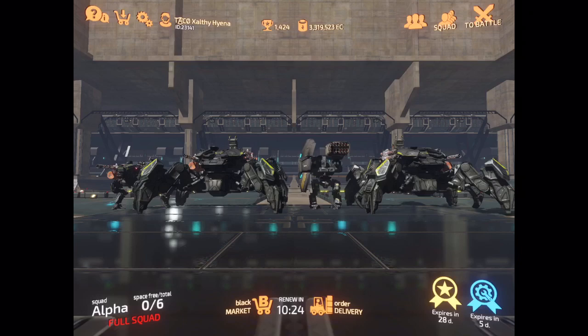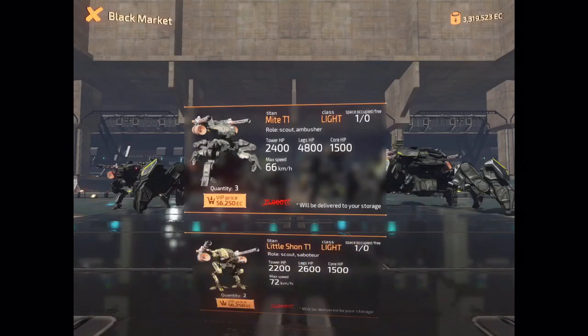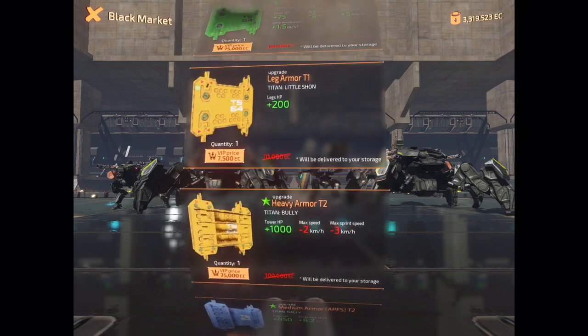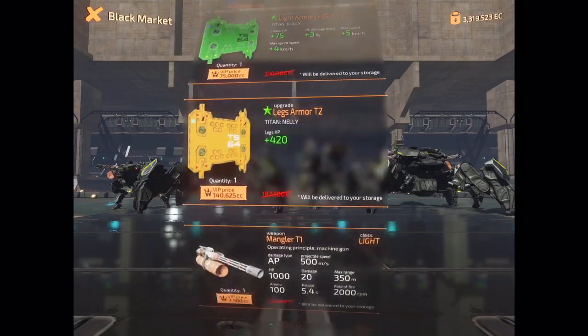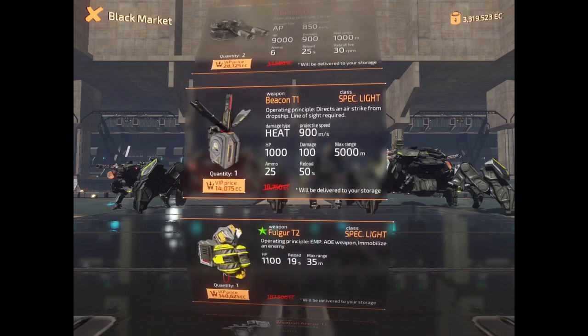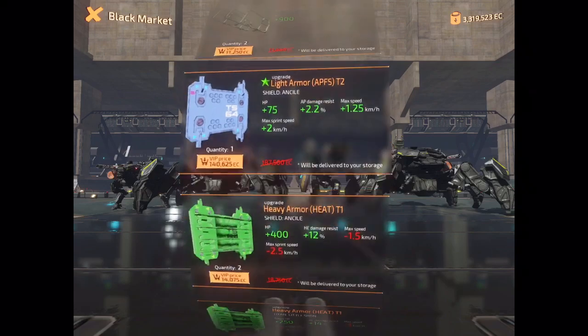The black market resets on a global clock once every 24 hours, meaning you have 24 hours to purchase one of your items. One of the items might drop just four minutes before the global clock resets, so you'd better have enough EZ to buy it — otherwise you won't be able to get it.